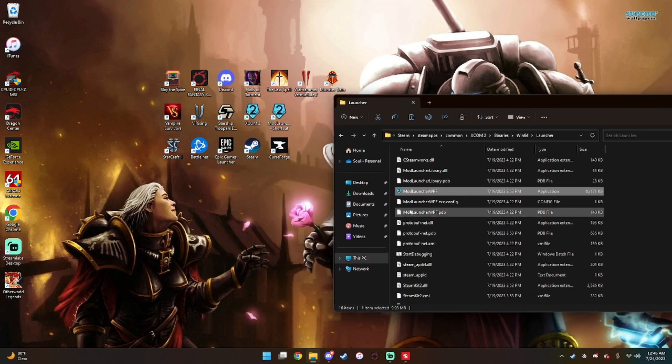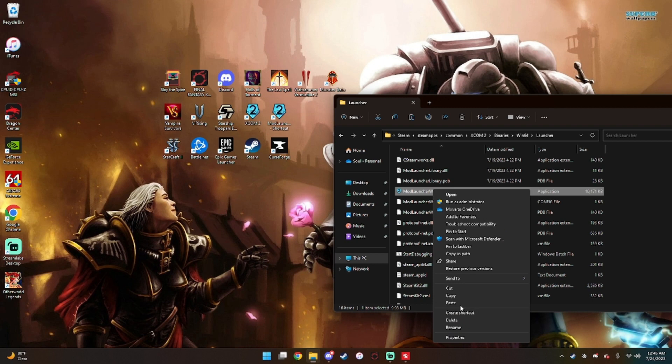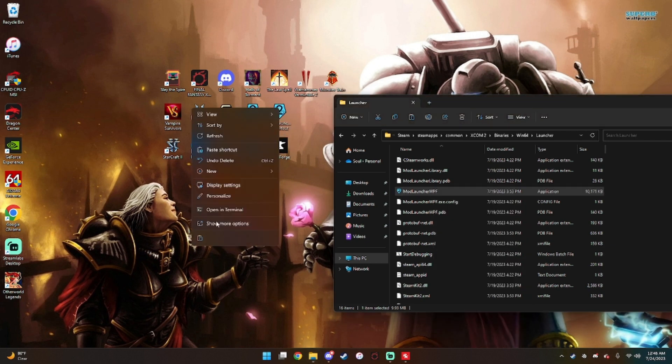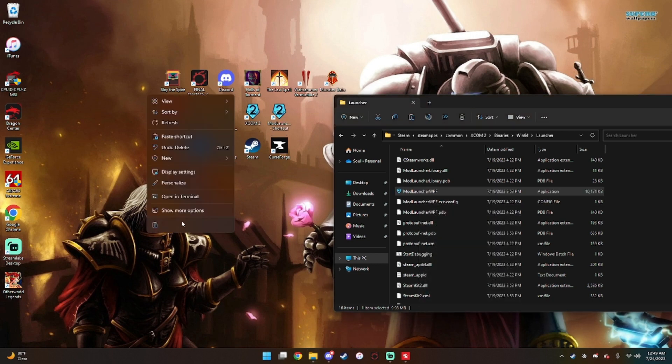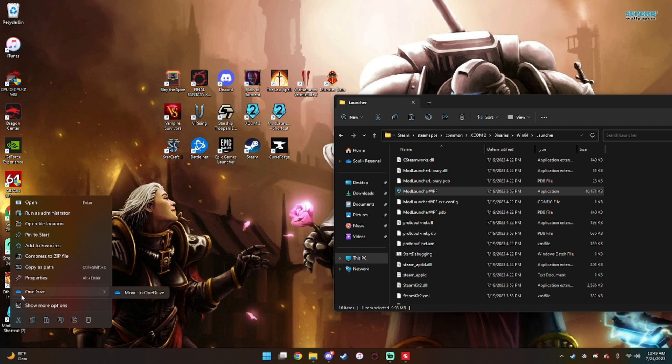Now you can left-click it. I'm going to show you what 90% of you are going to use. I'm on Windows 11 so it looks a little different — I'll use 'More Options' — but these are the options you'll see on Windows 10. You're going to hit Copy, copy the launcher, and paste a shortcut on your desktop. As you can see, it's right there — there's the mod launcher.